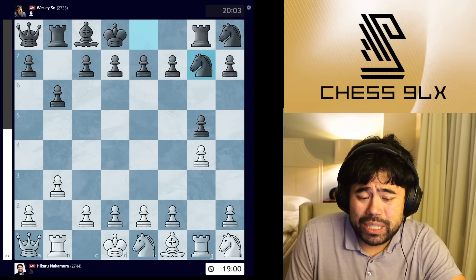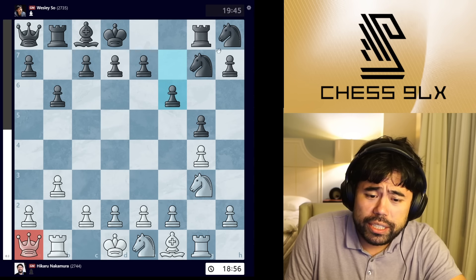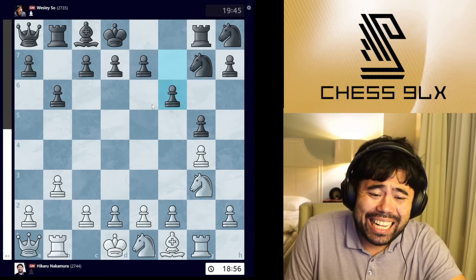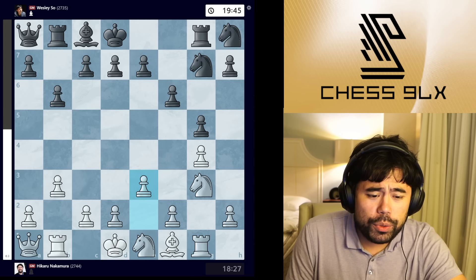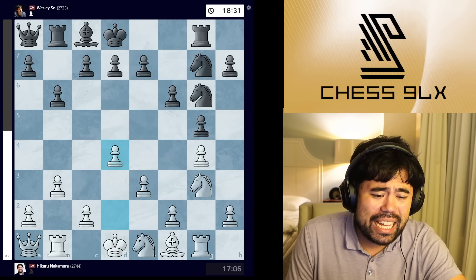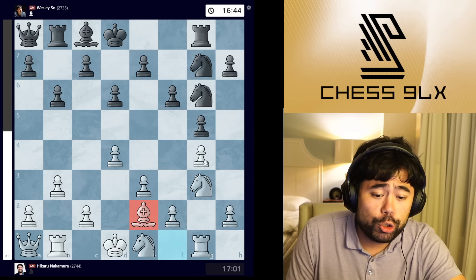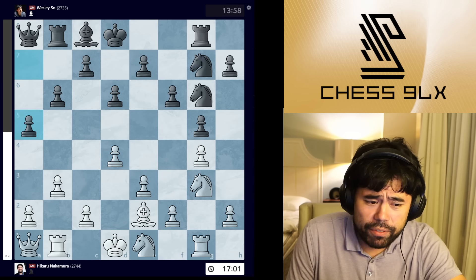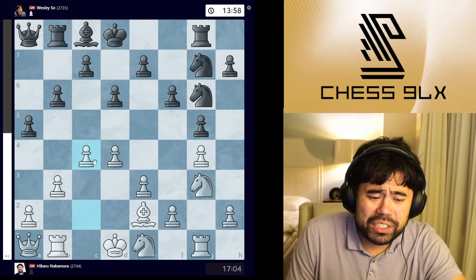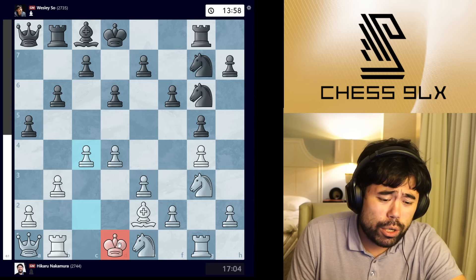I play bishop b2, Wesley goes bishop g7, and I trade the bishops. Then I play knight g3. Wesley plays f6, trying to shut down the long diagonal for the queen and perhaps later play e5. I go e3, Wesley plays knight g6, and now I go d4. Wesley plays d6, and here I play bishop e2 to guard the pawn on g4. Wesley goes a5, and I play c4, simply trying to build a big white center.